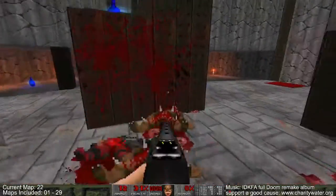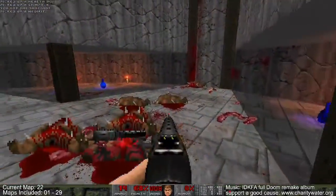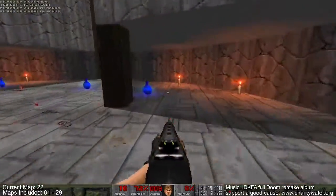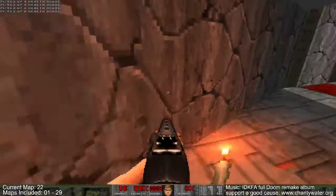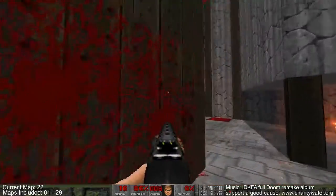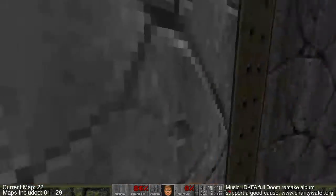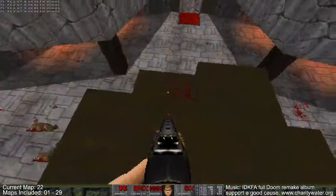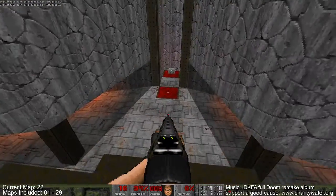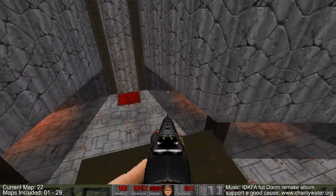Okay. Let me just get all the health that's available, I don't want to die. Oh, what do we got? A couple of teleporters. That's it. So how do I get to that teleporter?